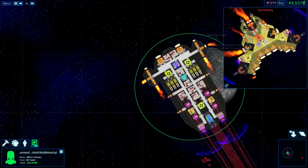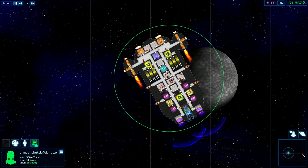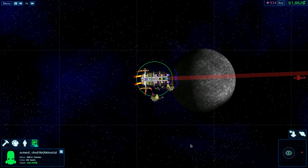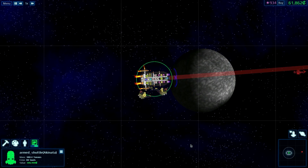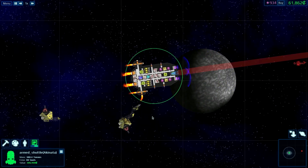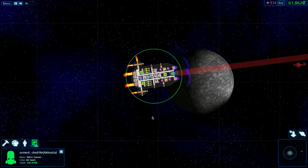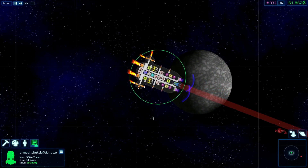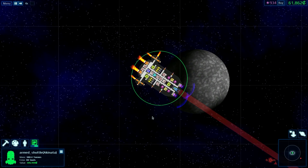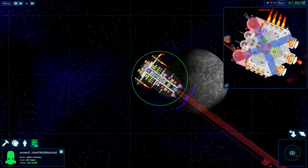Originally here there was going to be a thruster, but I'm wondering if I should put in missile defenses there. I might switch the front beam to the second version which can actually turn.